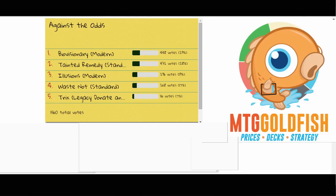Attached to this episode of Against the Odds, we will have a whole new poll. BioVisionary drops off because that's the video we're about to get to. Trix from Legacy, you're out of here because only 7% of people voted for you. Tain and Remedy, Illusions, and Waste Not will be back, joined by two new options for Episode 3.